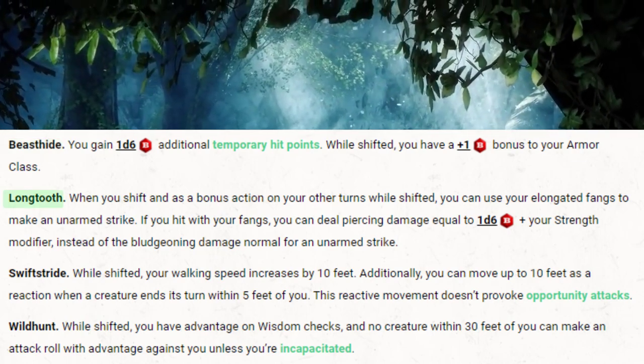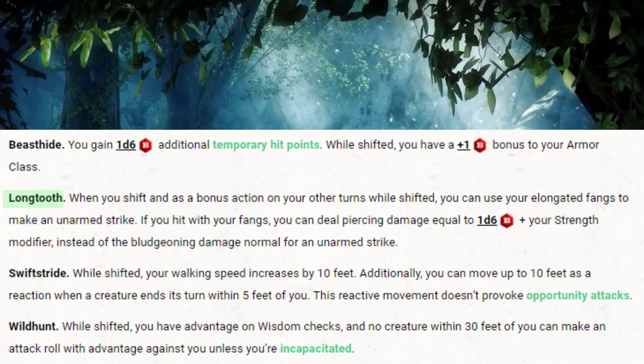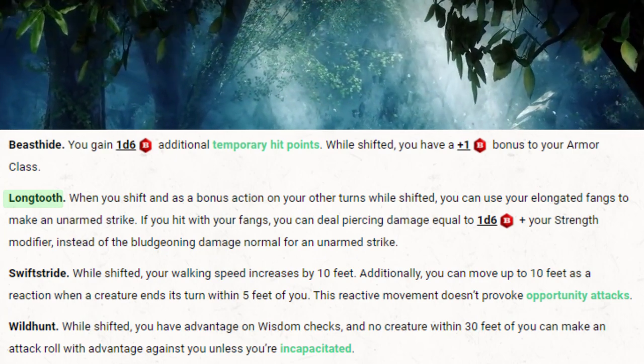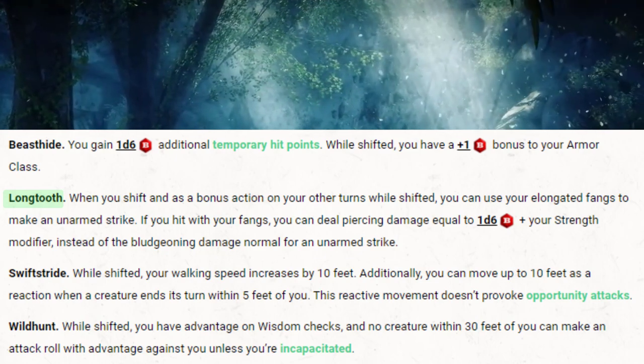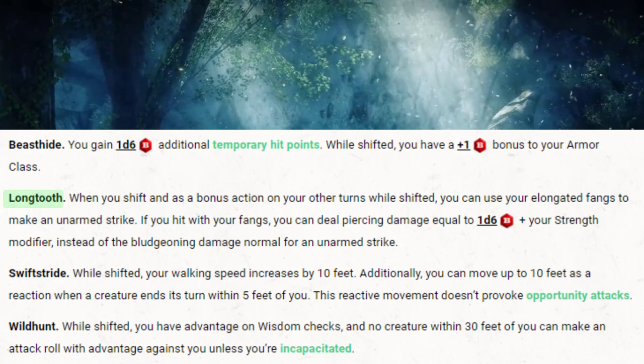Next is Longtooth. When you shift as a bonus action on your turn, and while you are shifted, you can use your elongated fangs to make an unarmed attack. If you hit with your fangs, you can deal piercing damage equal to 1d6 plus your Strength modifier instead of the bludgeoning damage normal for an unarmed strike.